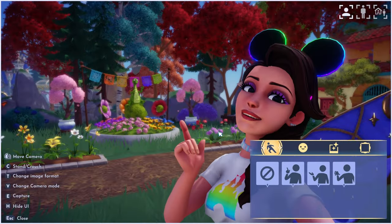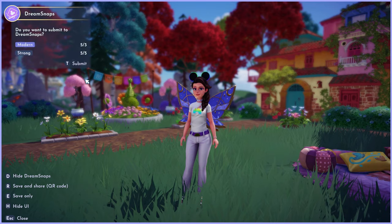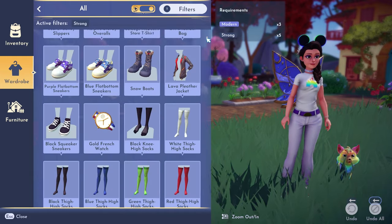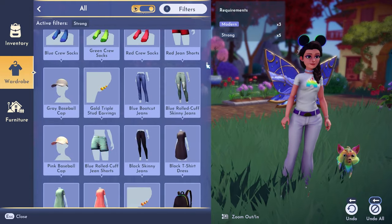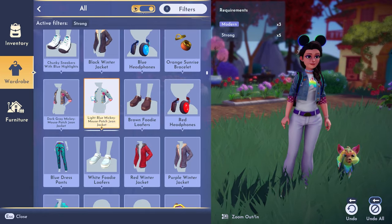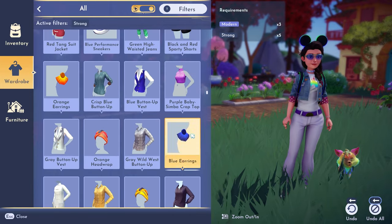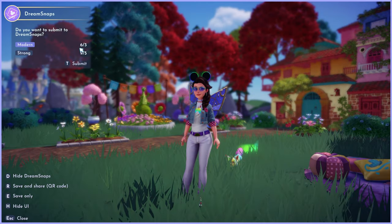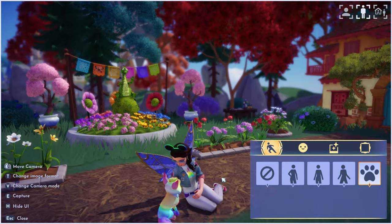I went into camera mode and checked to see how I was doing with the Dream Snaps requirements. I had five out of three modern clothing items and five out of five strong items. I felt like I could do better, so I decided to look for some strong items to add. I do think the more you go over the required number of items the better your score. I ended up adding some sunglasses, a jacket, and I changed out the ring she was wearing as well. This bumped me up to six modern items and nine strong ones, so I'm really happy with those numbers.